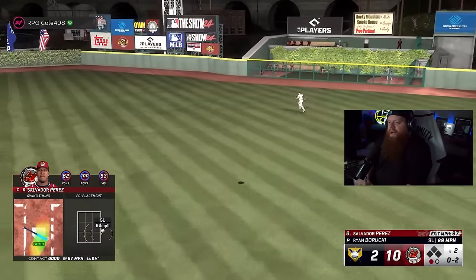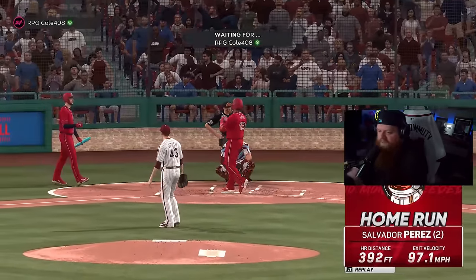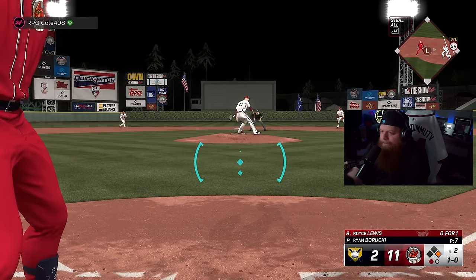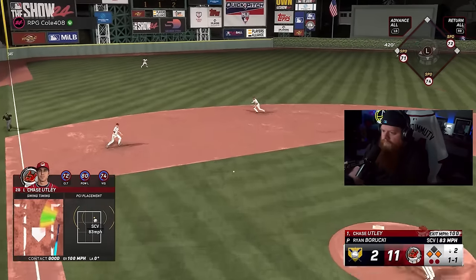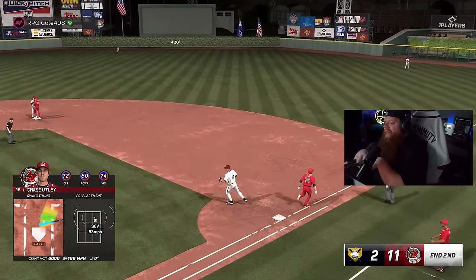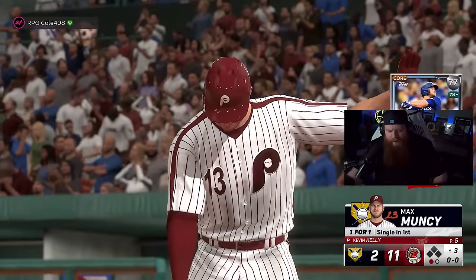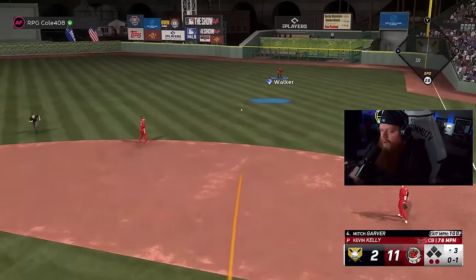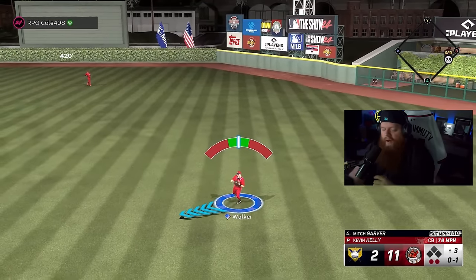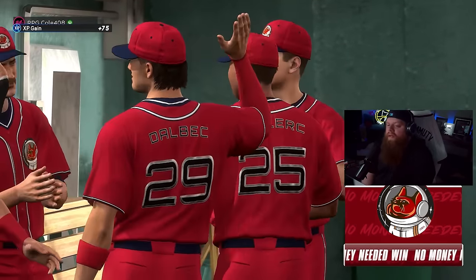That ball's crushed — Salvador Perez baby, gone! 11-2! We're kind of feeling ourselves just a little bit — which means we're gonna run into a dump truck in a minute. Ground ball to Utley — Kevin Kelly you dog! Got him, big punch out. Groundball — that's huge, and that'll be the end of it. There's the third win! I'm gonna be honest, I don't really have the pitching for a good run — I need Edward Cabrera to not suck.